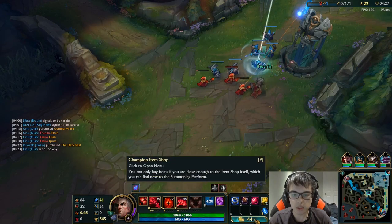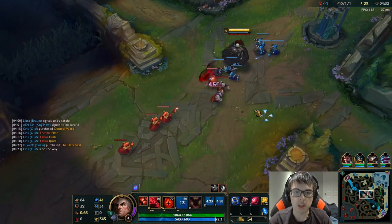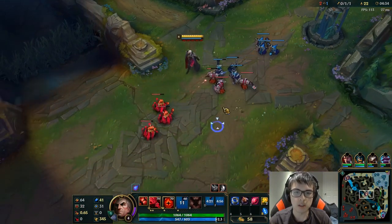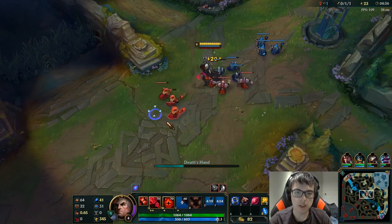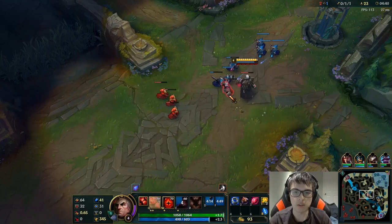I'm going to go the Dark Seal right here, just because it's a hard lane. The Dark Seal is pretty much an early game boost — it helps me with the lane. It gives AP, it gives mana, and it allows me to snowball if I get some kills, because we're going to have to get kills to come back from that.